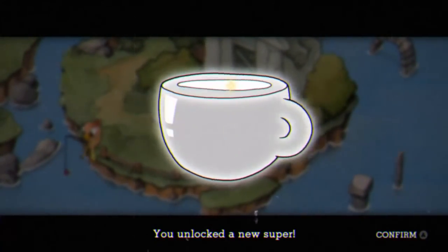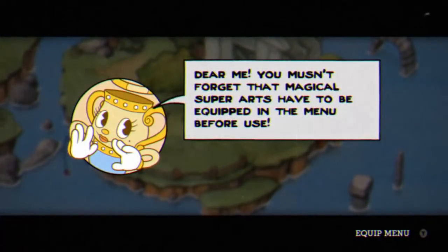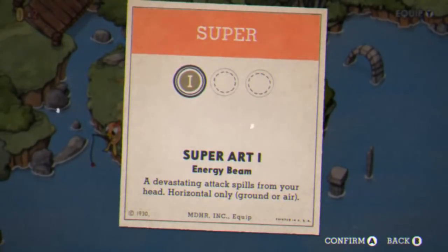And so we got a new super. You mustn't forget that magical super arts have to be equipped in the menu before use. So we can fill this in now — Super Art 1: Energy Beam. A devastating attack spills from your head, horizontal only, ground or air.